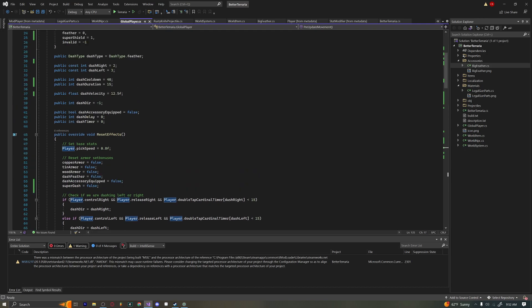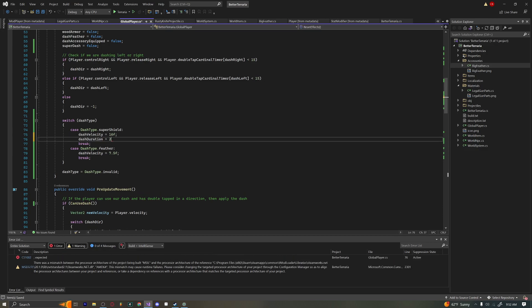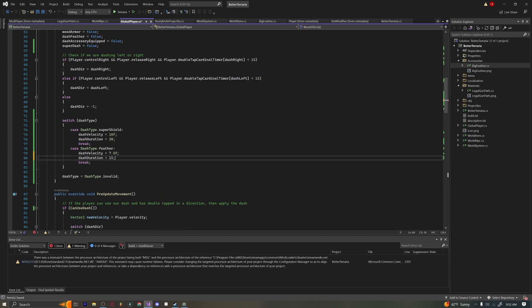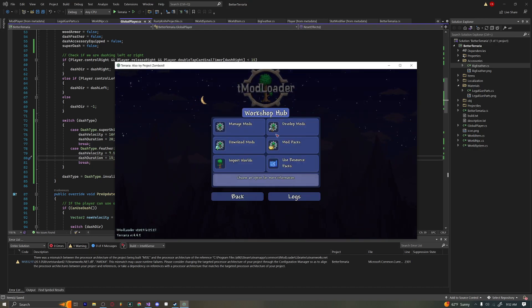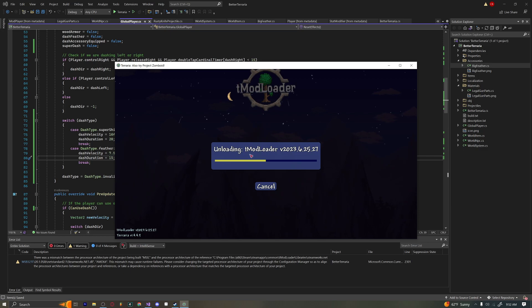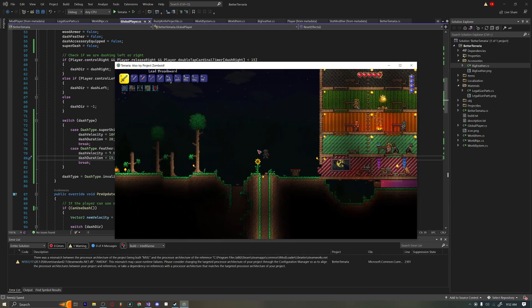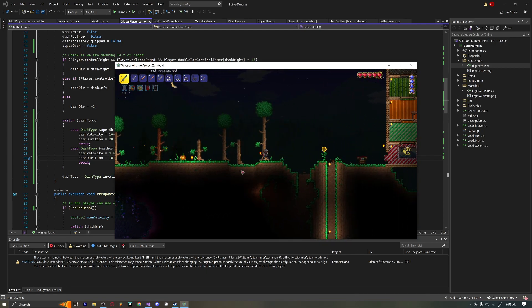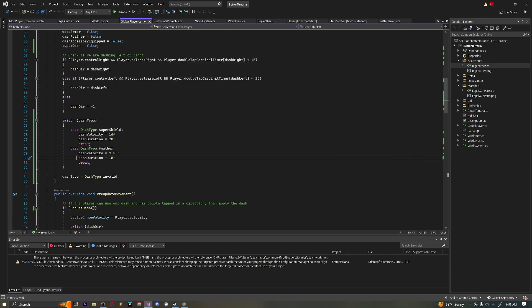Let's put the duration down to something like 16 — that's a really fast dash suitable for a hard-mode accessory. We can also set dash duration differently for each case in the switch. And if we comment out the eocDash line that removes the blur effect — I think we should keep it on because it looks quite nice. With a longer dash duration you can see a longer particle trail.